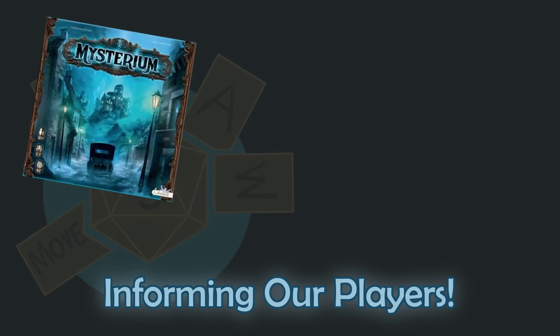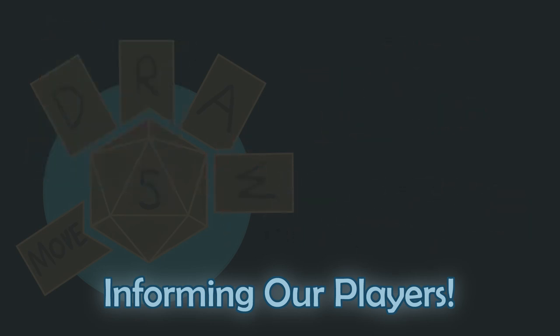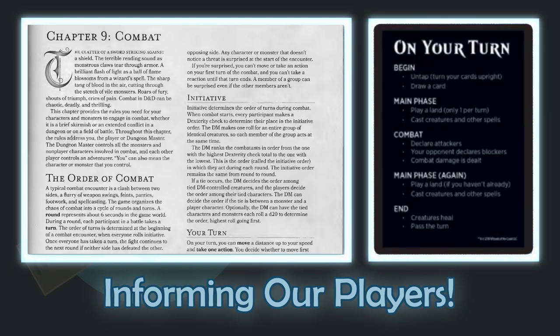The board game Mysterium, tabletop RPG Dungeons & Dragons, and trading card game Magic the Gathering all have their own rulebooks that clearly explain the base rules, despite many creative combinations and interpretive choices available throughout the course of each game. The rules for handing out hints in Mysterium are just as direct as the rules of combat in Dungeons & Dragons and the way a turn plays out in Magic the Gathering, all of which is shared with direct information, just as in video games.